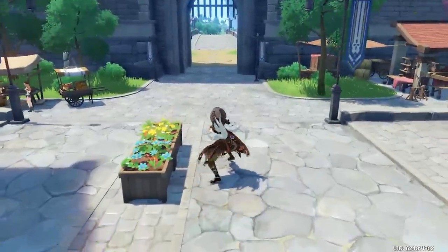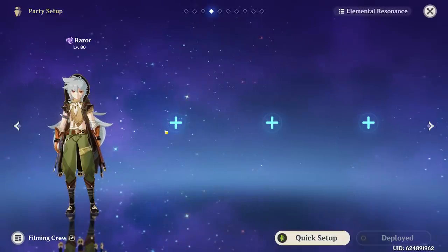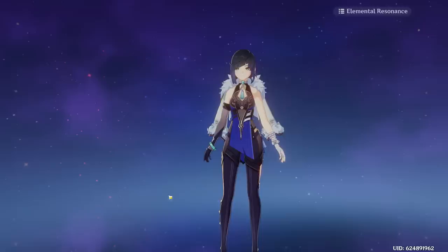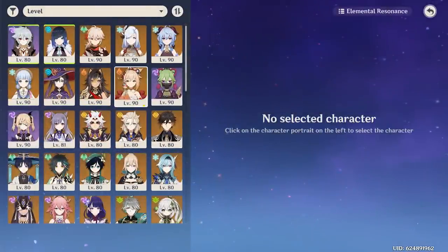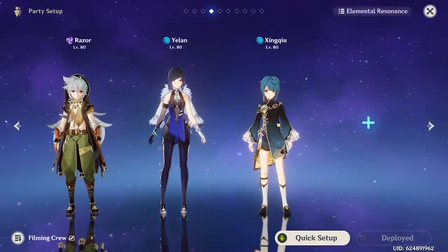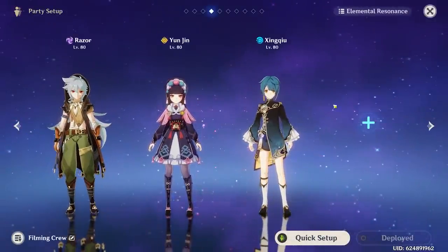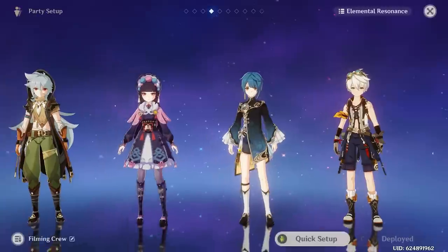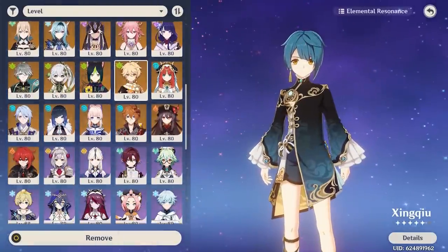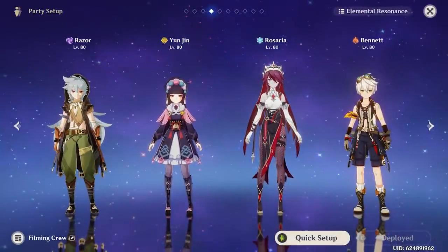Now we have to build a team around him. We have a couple of options: we can try an Electro-Charged comp with someone like Yelan, and maybe pair him with Xingqiu for double Electro-Charged, which could be very powerful. Our other option is a pure physical build, pairing him with units like Yun Jin and Bennett. I want to try both comps. First we'll start with the physical comp — Razor, Yun Jin, Rosaria, and Bennett, since Rosaria also decreases physical resistance.